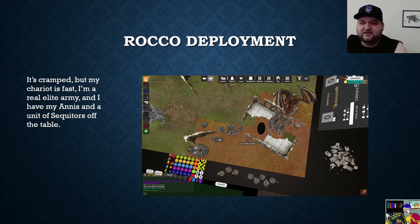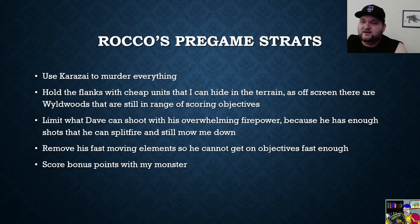I've got my Annihilators and a unit of Sequitors off the table for deep striking — dropping the Sequitors in to screen, pin them in place, or steal an objective cheaply, and the Annihilators are there for damage. My strats: Karazai needs to murder everything, earning back his 600-point cost. I want to hold my flanks with cheap units hiding in the shrine. Wild woods on the board can block line of sight for shooting, which helped me not get immediately murdered by all his shooting.